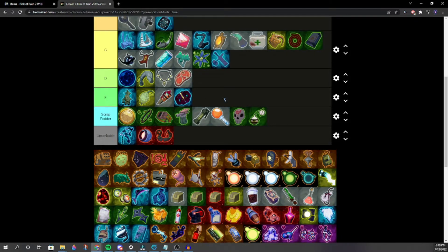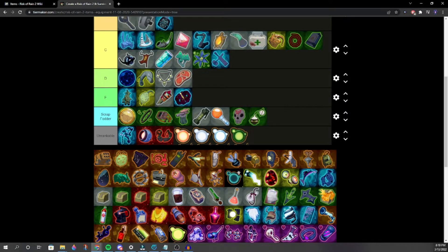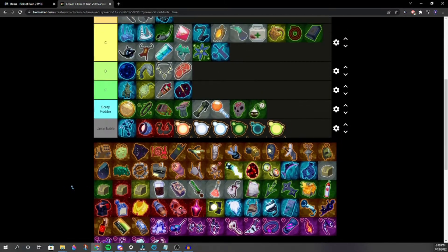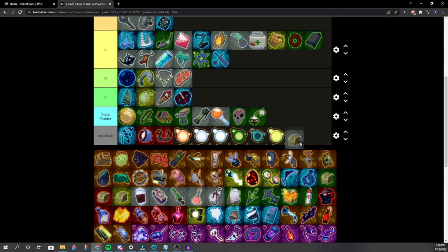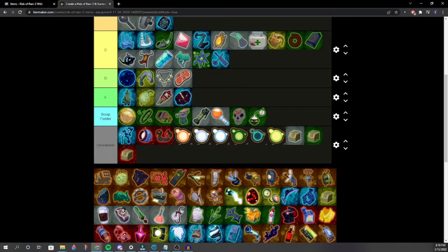Lots of items remaining. Aspects are seen — putting them all in Unrankable because they're so rare it's not worth ranking them in a normal run. Scrap also goes in Unrankable.